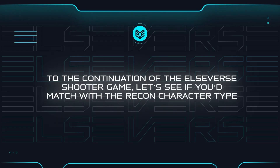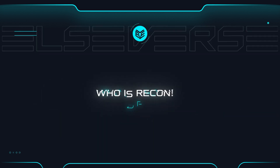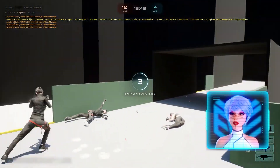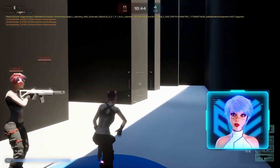Welcome to the continuation of the Elsevier shooter game. Let's see if you'd match with the Recon character type. Recon is the fastest and most fragile character. Should you as a player prefer a stealthy playstyle and don't really like close combat, this character suits you well.